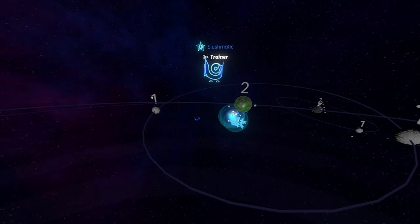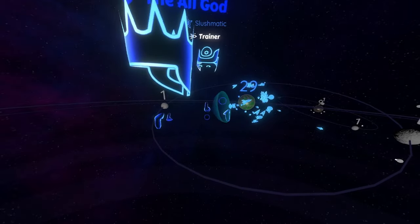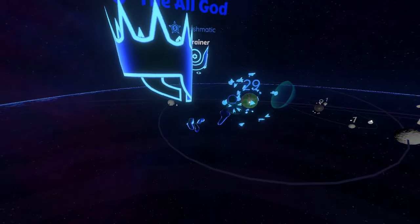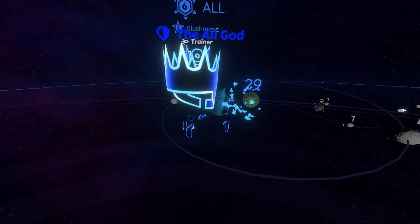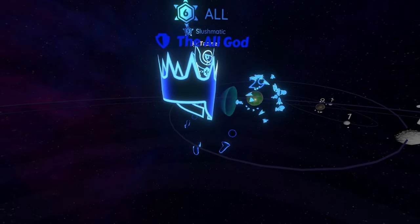So remember, every time you're attacking something, always use point defense. That will ultimately use less troops. And don't push them too close into the planet, because if you push them close, the other troops will be able to shoot you. As long as you keep them back a little bit, they'll be able to counteract the missiles.